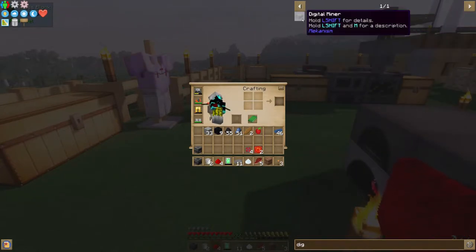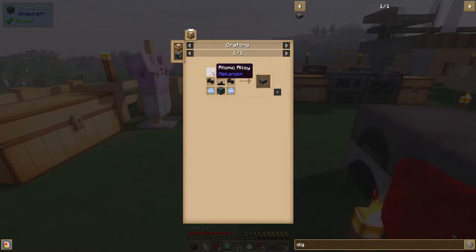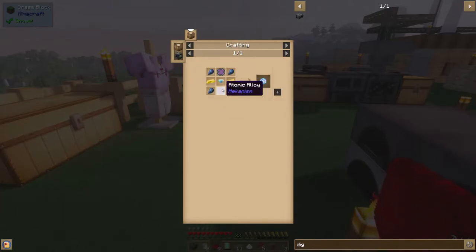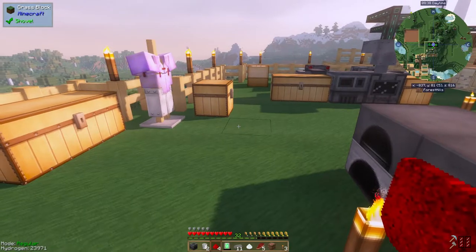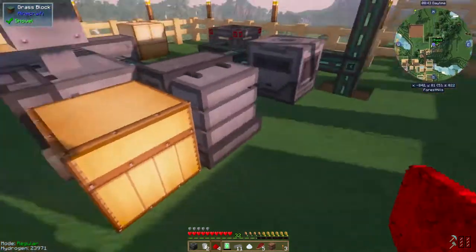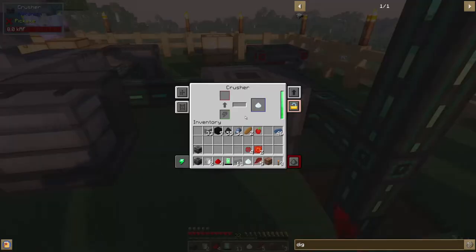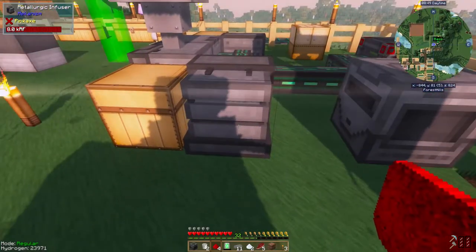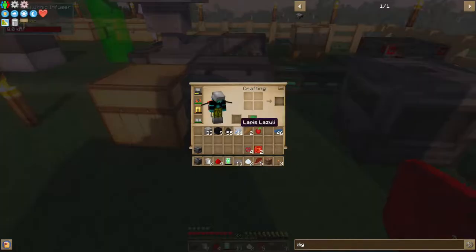The digital miner is going to take — yeah, see that's what the diamond dust is for, and I need two of those and three, four, five. So that's going to chew up a lot of my diamonds. But after I get the digital miner built it doesn't really matter because I can search for diamonds — it's really neat the way it works.